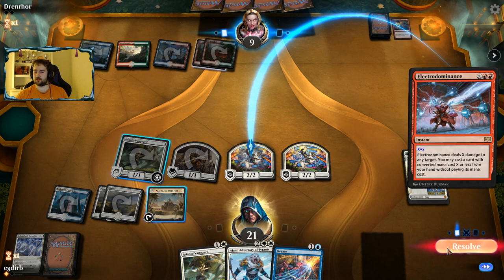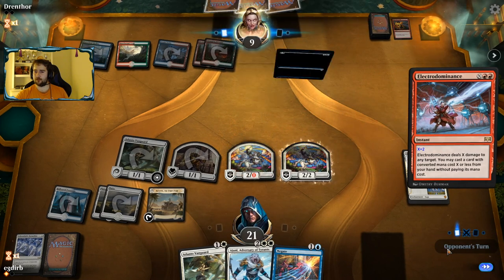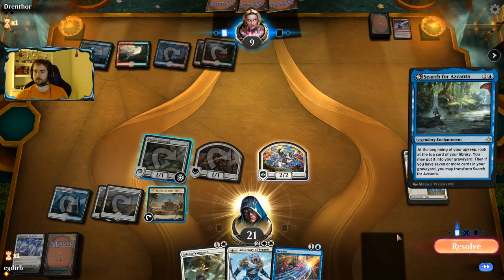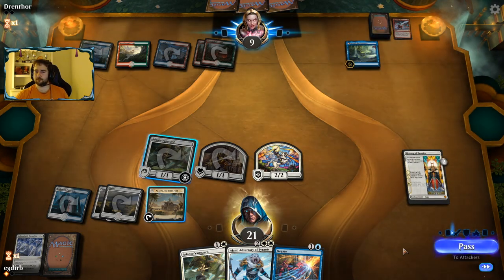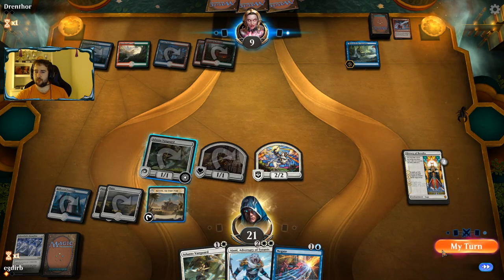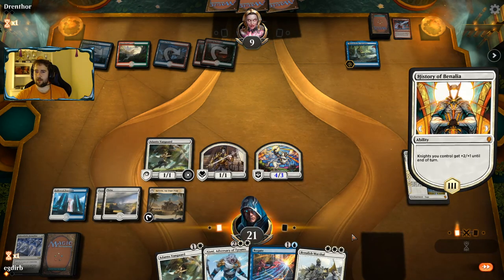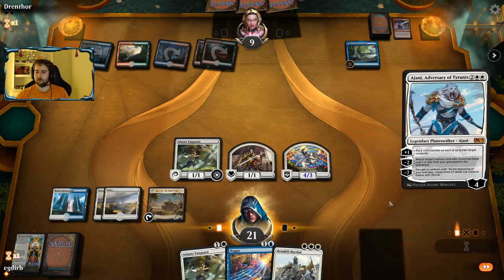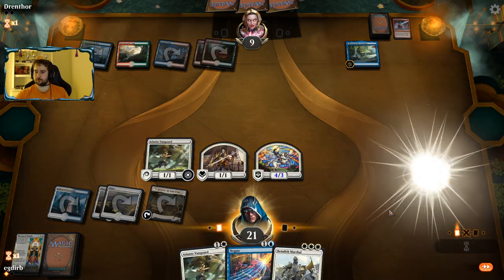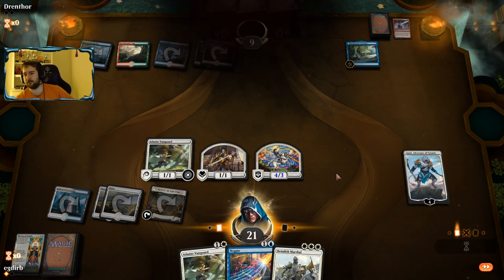Our opponent can cast an additional spell off Electrodominance, but that's not necessarily going to be enough. Our opponent is taking eight on board, and we also have Ajani and Benalish Marshal. This should just be game — and it is.